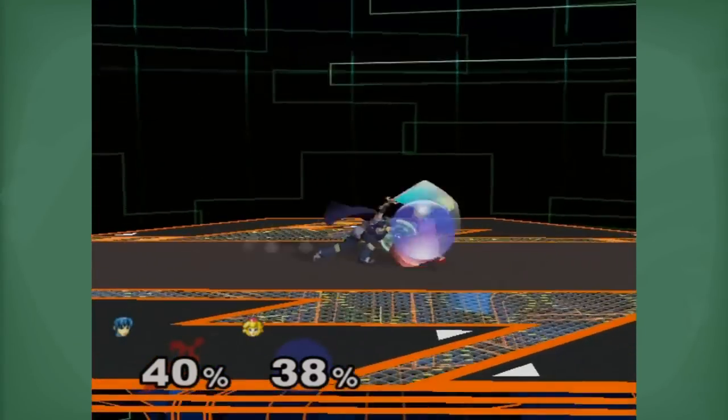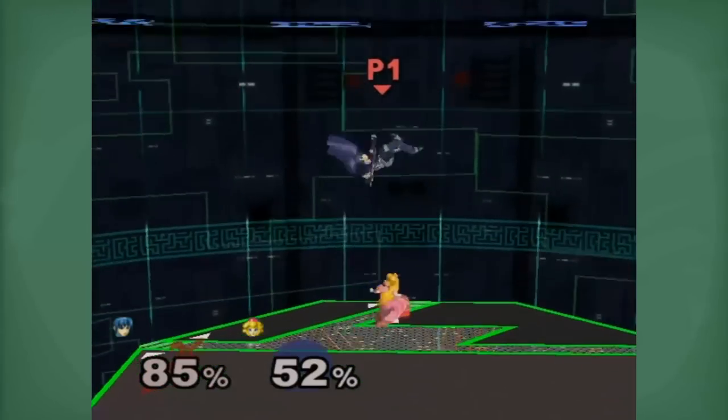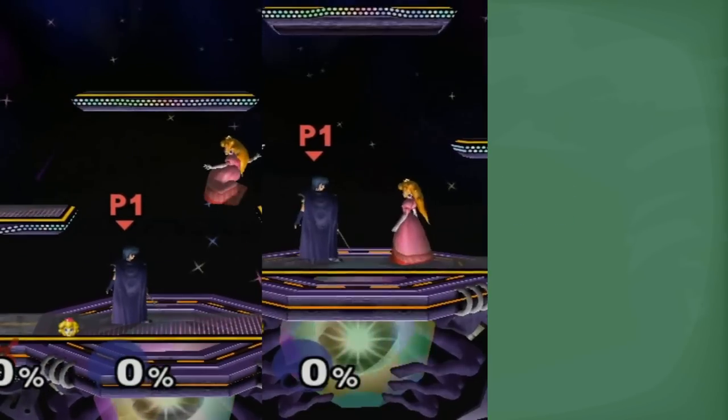If your opponents are positioned closer to you, you may want to just start attacking without a turnip in hand. The second thing to note is at what height you begin your float.